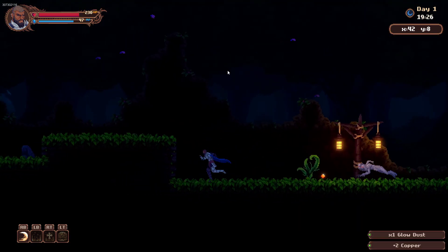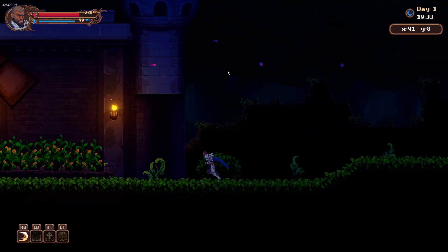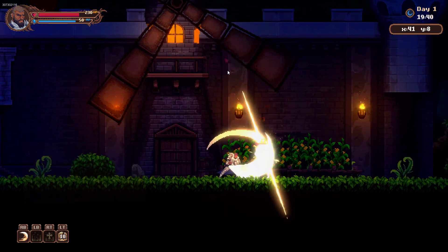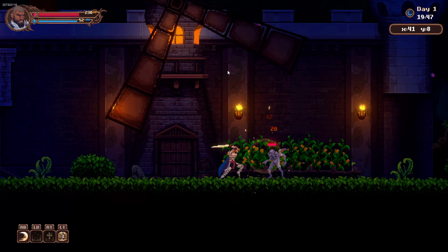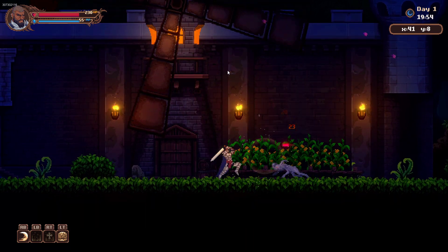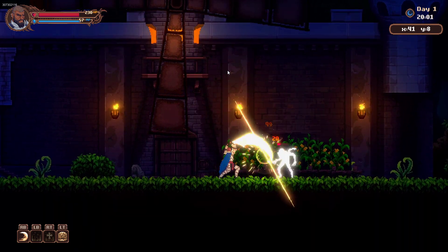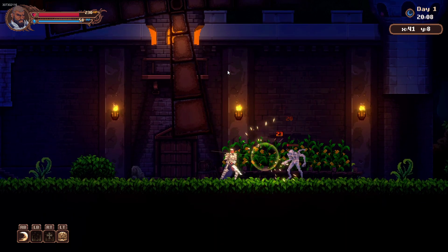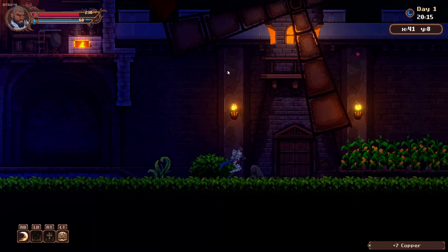I'll grab whatever that is — glow dust. I can come back for that money later. Okay, now that I'm here let's try to kill this guy. The chat box popped up again. I don't see my castle being attacked. After 15 minutes I've already got a few bugs under my belt on the first night. The monsters seem very overpowered for your first night when you're still trying to figure out what you're doing, and there are no tool tips.